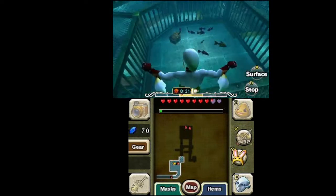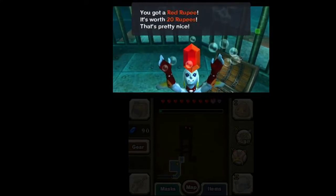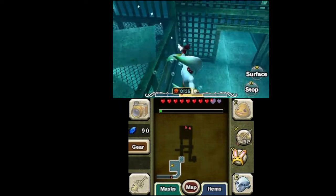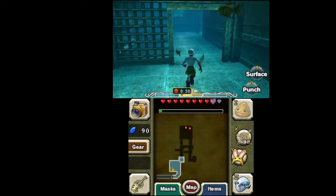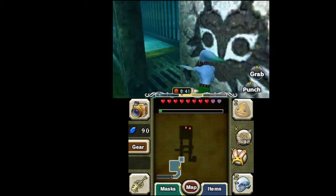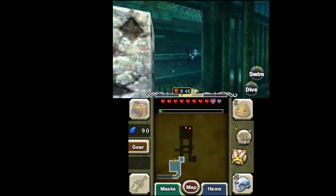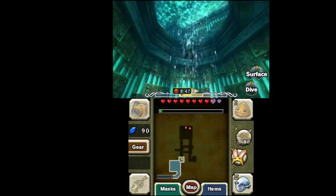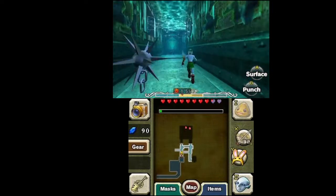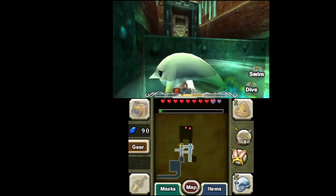If we go over these, we get yet another treasure chest containing a red rupee. What's with the Gerudo and red rupees? Now we gotta move this block — at least it's light enough for Mikau to push it, so we don't need Darmani. We're going upstream and want to go under, otherwise if we get hit by that vent, we go back to the front of the fortress.